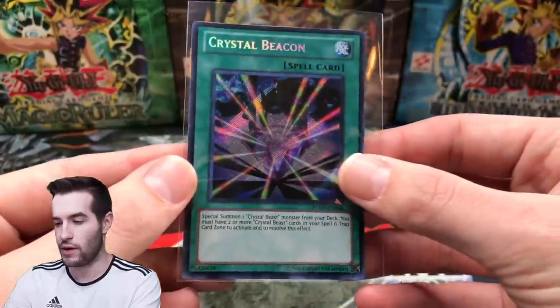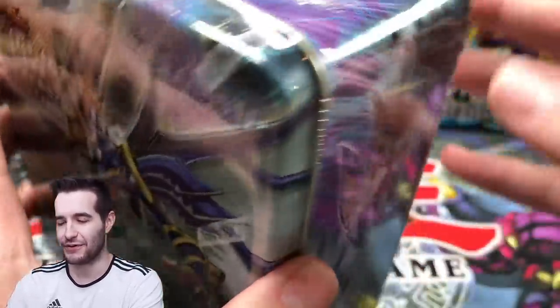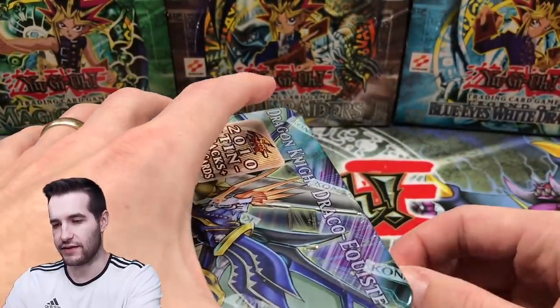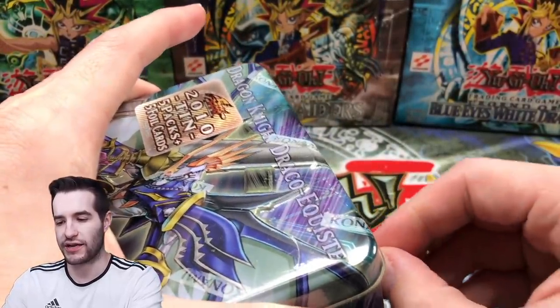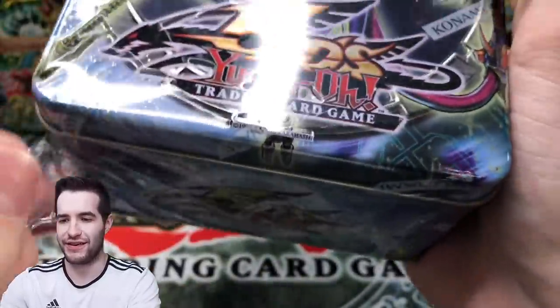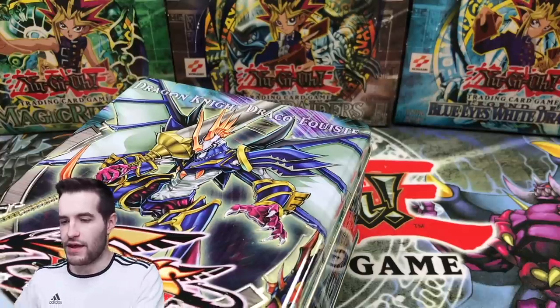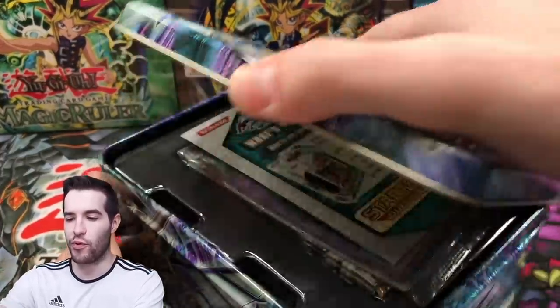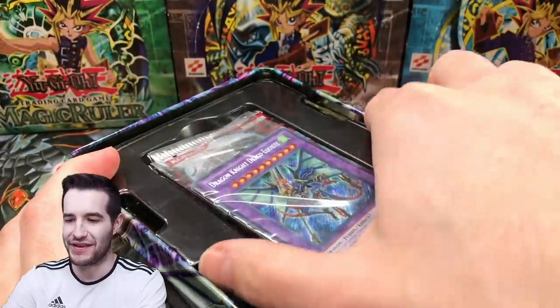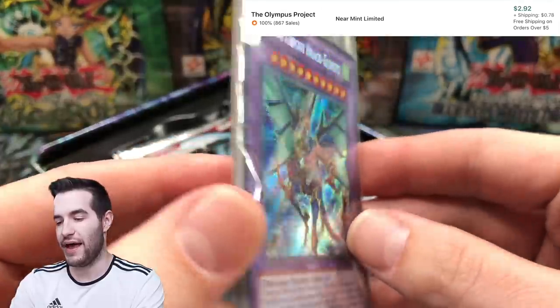Now we have this 2010 tin. Let's open this thing up — I'm not even sure what you can get in here but we're not going to spoil it till we open it. Why can't I rip this — there we go. All right, it's telling us what we can get on the back. Let's rip off the shrink wrap and get right into it. We know we can get that promo of the Dragon Knight Draco-something.